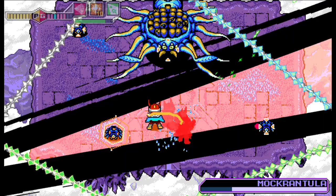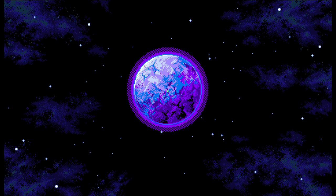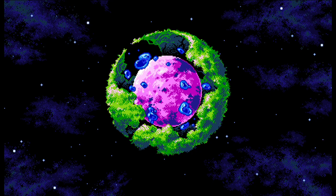In Blaster Master Zero 2, the stage is set in outer space and there's more to explore than ever before, as you travel across the galaxy to a host of different planets and their orbiting planetoids. Search for new items that power up both G-Sophia and Jason.